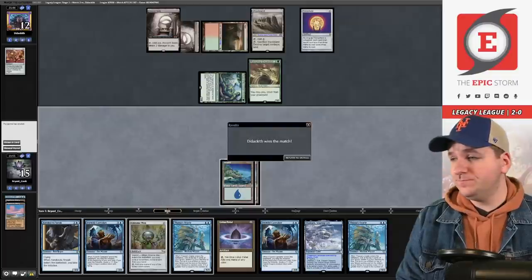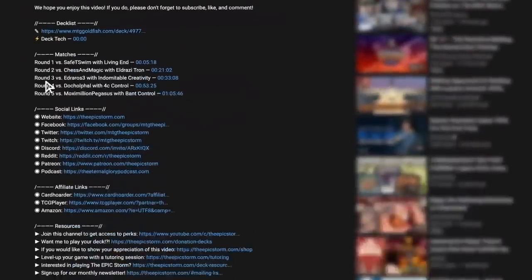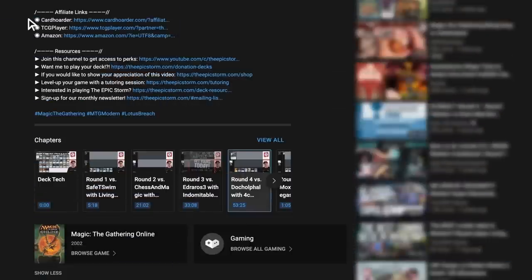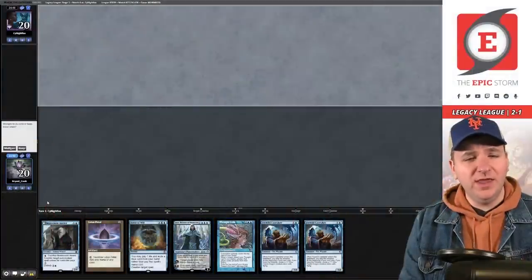If you're still watching, make sure to give this video a like, comment, and subscribe. Here's a reminder to use our affiliate links if you're going to make a purchase from Amazon, Card Hoarder, or TCGplayer. Just above those affiliate links you'll find our social channels — make sure to join those to connect with us. Let's try to recover after that brutal loss. We're on the draw and we've opened up a hand that doesn't really play Magic — we're going to ship it.